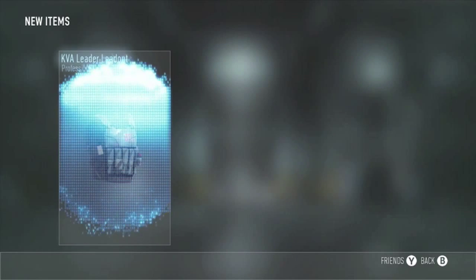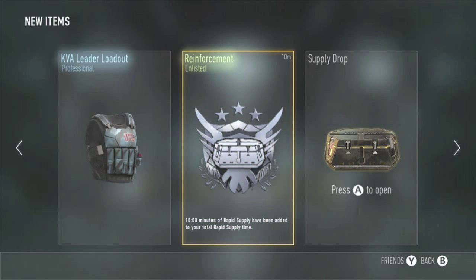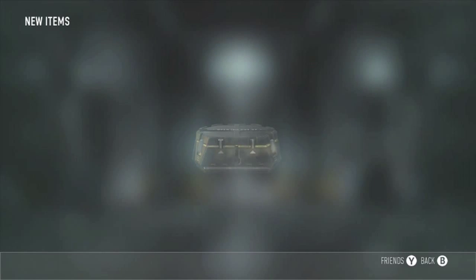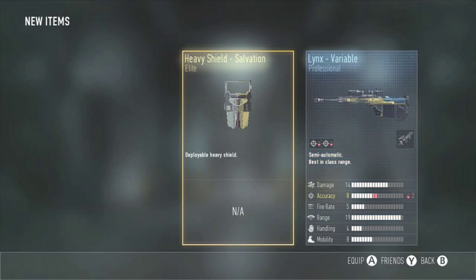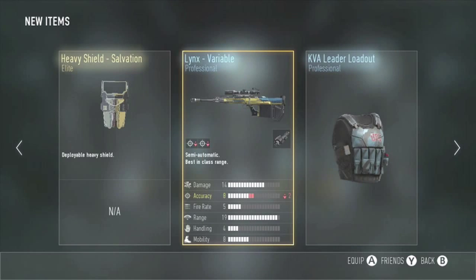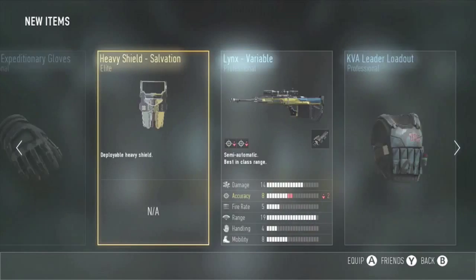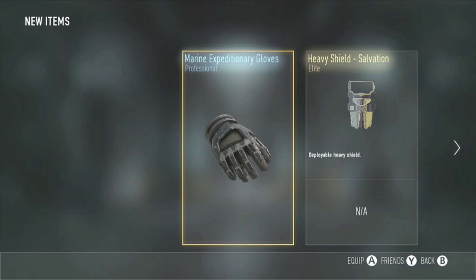We got ourselves two more supply drops. We got ten minutes of rapid supply, so that'll help us get some more. And a sweet Elite Heavy Shield! And the Lynx Variable — I might actually try that out, it's only losing accuracy which isn't too bad because it already kicks pretty bad anyway. I'm actually happy with that supply drop — that Heavy Shield looks awesome. I might hang on to it just because it looks cool.